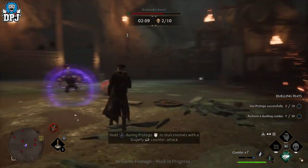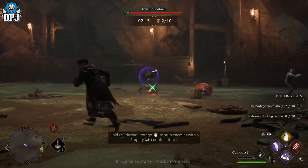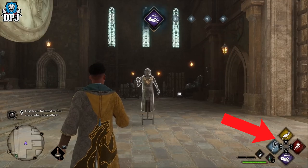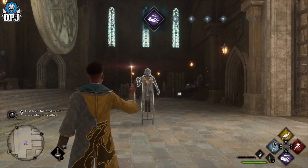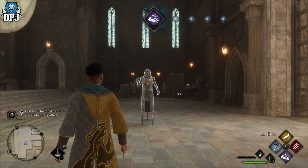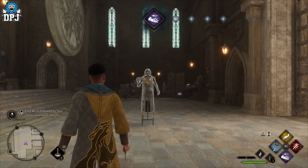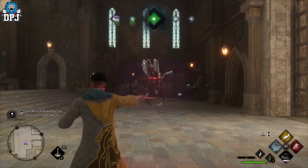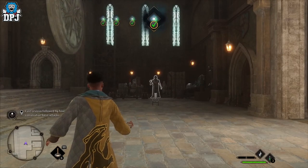So the basics — the HUD. It's important to understand what's actually happening on screen and what's on offer going into combat. On the far right we have 4 spells surrounding the R2 button — on Xbox that's the right trigger. This is called the spell diamond, and these are slottable spells you can swap in and out. To access them you hold down R2 or the right trigger and press the corresponding button to activate a spell.